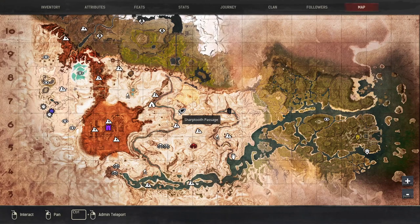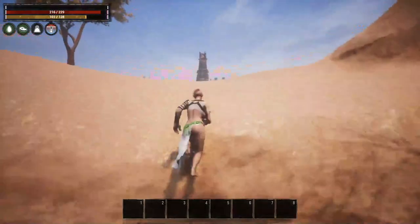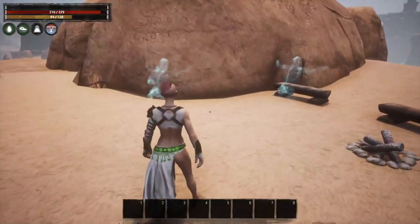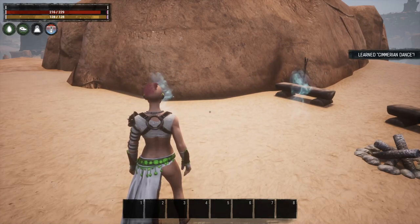The next location is Sharp Tooth Passage. Run into the camp and head up on the hillside — you can see the bench and the torch sitting there. Head right up here and you'll see them doing this dance. Stand and watch it for a moment and this is going to teach you the Sumerian Dance.